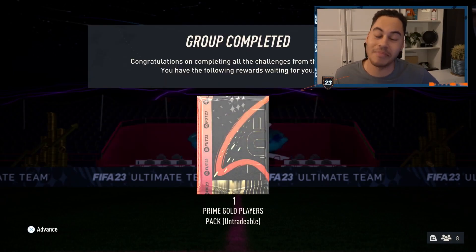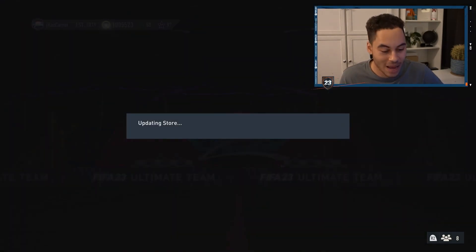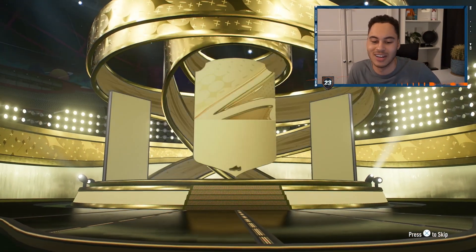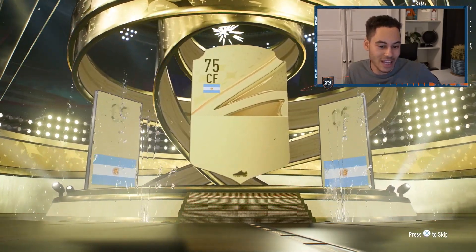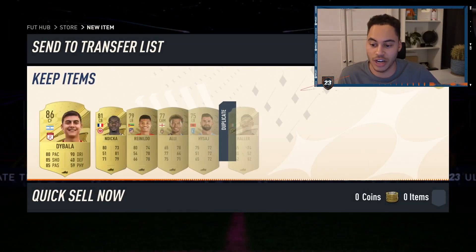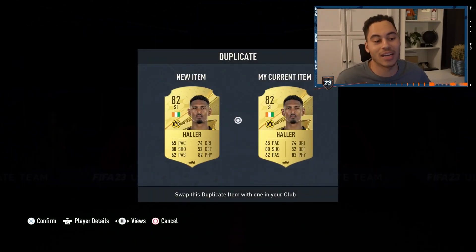This is a juicy pack — fingers crossed we can pack one of those out of position cards. I've packed an inform and a Road to the Knockout card before, but not a huge player from a fresh promo. It's a gold — 86-rated Dybala at centre forward. He's not the best card and it's untradeable, but very nice fodder. The rest of the cards I basically already have in my club.